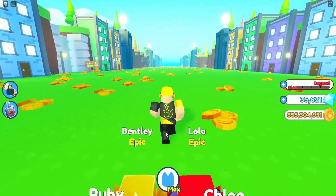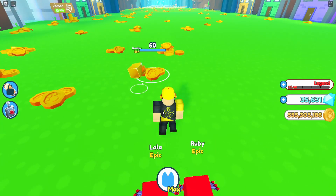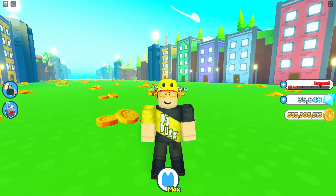Alright, so for the first thing — and not a lot of people know this — but if you just simply hold-click on coins, all your pets will be sent out. And obviously if you click once, one pet will be sent out to go do the job of collecting coins. And that is it for the first tip.